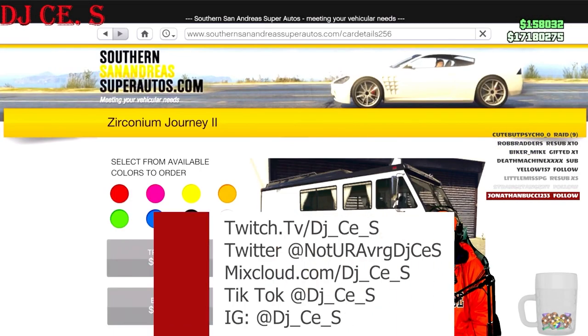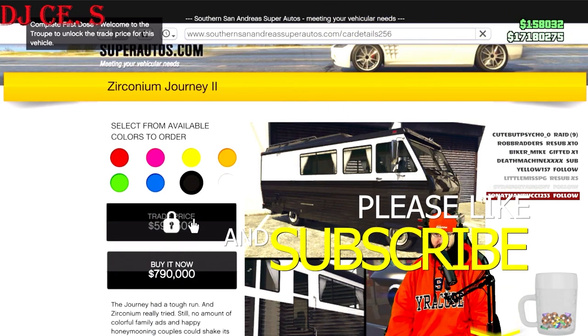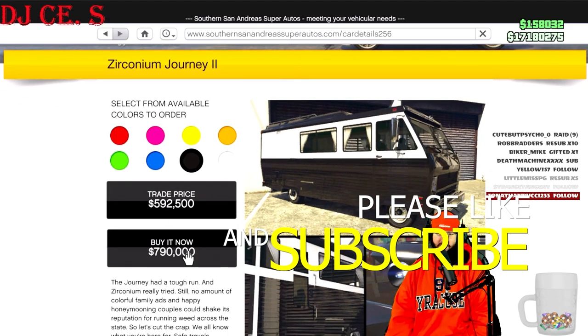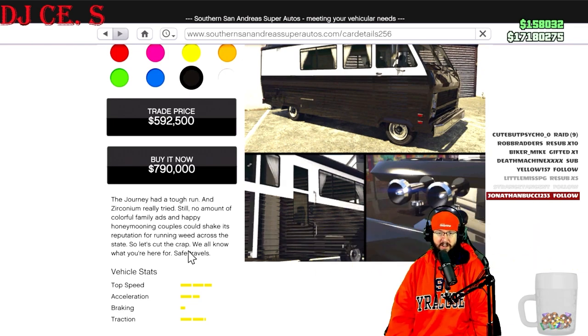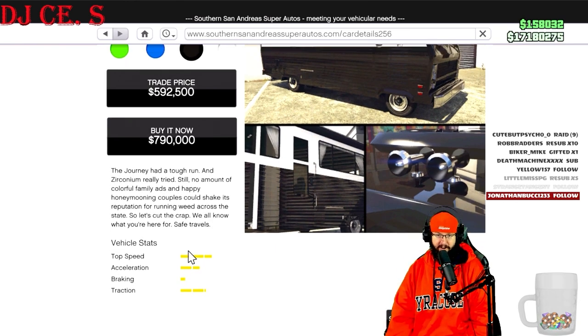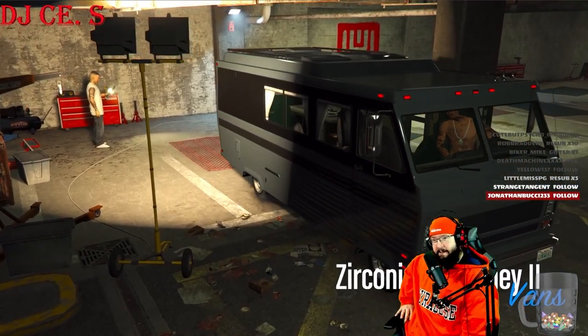The Zirconium Journey 2 trade price — first dose, welcome to the troop to unlock the trade price. Buy it now is $790,000, which isn't too bad. The Journey had a tough run and Zirconium really tried, but no amount of colorful family ads and happy honeymooning couples could shake its reputation for running weed across the state. So let's cut the crap — we all know what you're here for. Safe travels. Welcome to HSW Zirconium Journey 2.